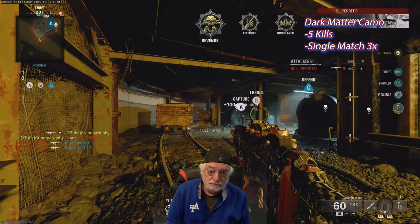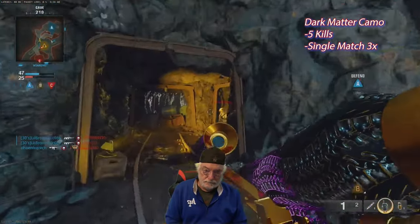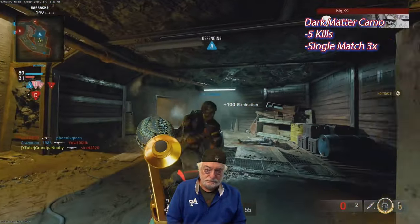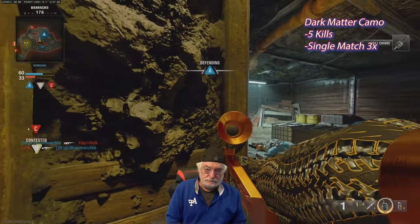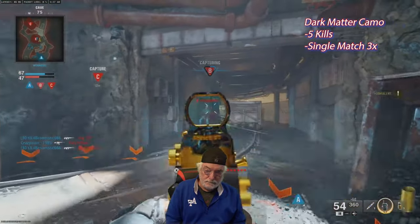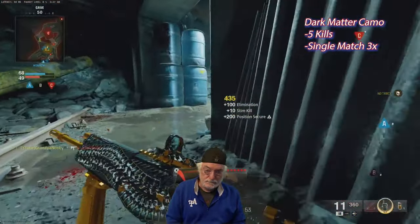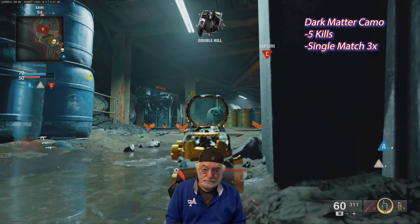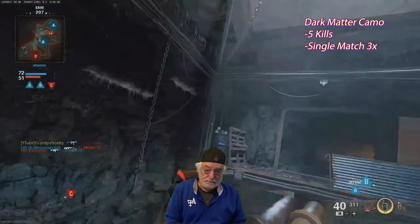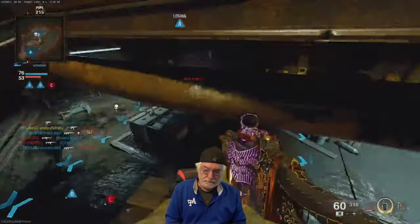Dark spine done, now going for dark matter — just get five kills in a single match three times. Doesn't say direct hits, just five kills, so that was easy. Dark matter completed for the HE-1. Wasn't all that difficult but it wasn't easy either — a couple of tough challenges. Now I can rage with a compact and try to get dark matter on that. Thanks for joining me, like and subscribe — it helps. Loving Black Ops 6, cheers and peace.